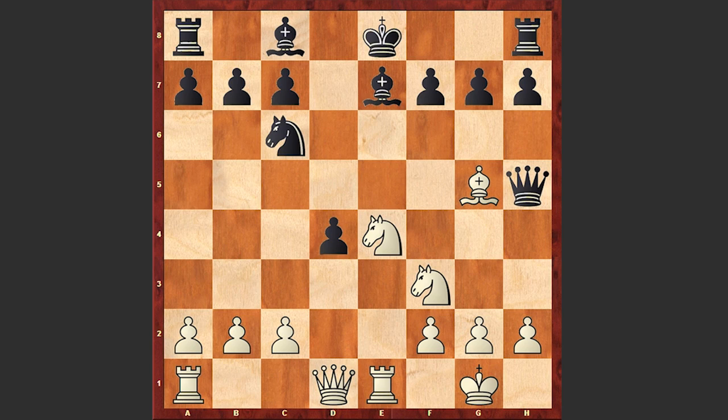Be6 is a very passive-looking move. A better move was Bg4 — if Be7 then Bxf3, doubling white's pawns. This looks more aggressive, but we see Be6 in the game.